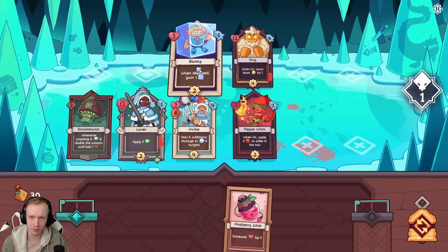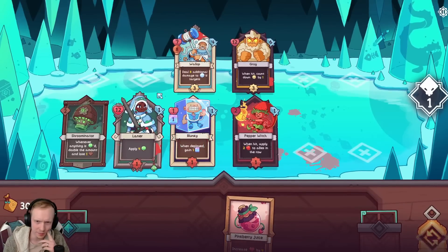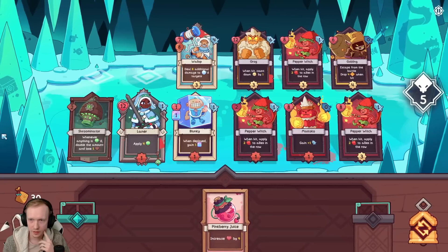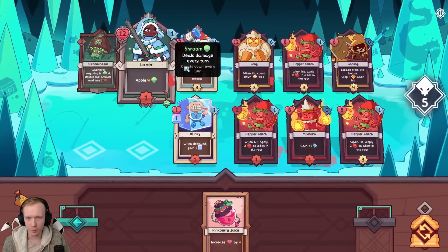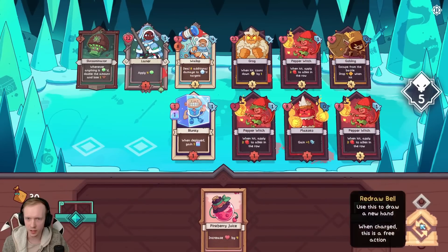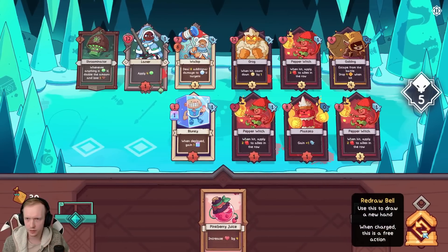Do I play Blunky now? I'm worried I'm not going to draw them later. The thing is you attack really fast, Blunky. Let's play them. So the problem is - you go up here and you're going to apply like eight poison to Grog so it should be dead pretty quickly. I don't really need to heal right now. I don't think you're going to die. When hit? No, it'll happen after.